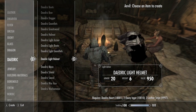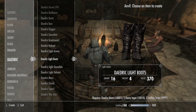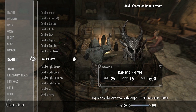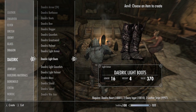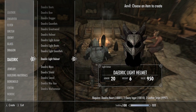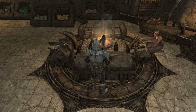Here's the helmet, the light gauntlets, boots, and everything like that. You do indeed need the Daedric smithing perk, but you can also find the Daedric light armor out in chests if you're at the specific level, and you can sometimes find them inside of boss chests. Let's take a look at what the armor looks like all together.